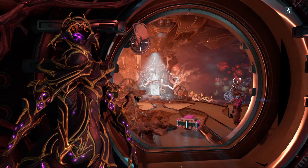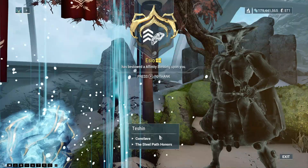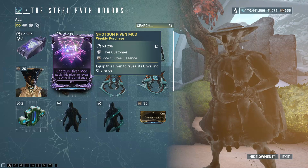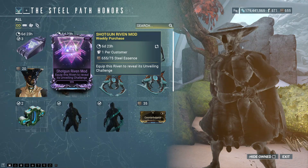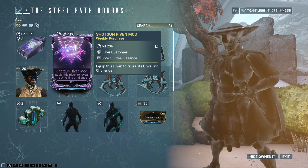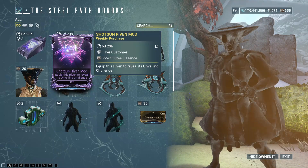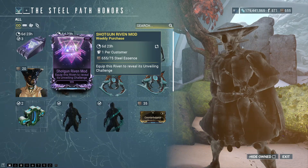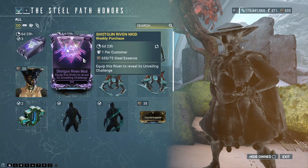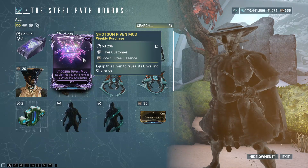Checking in on Teshin's Steel Path store this week, we have the Shotgun Riven mod. I still wish these were more like 50 Steel Essence instead of 75, because 75 is still equal to a lot of Platinum when you do the whole conversion rate from Steel Essence to Platinum — seriously overpriced. But it is more worth it than a Rifle one and definitely more than the Zarr one. It does mean we're getting closer to the Umbra Forma returning.